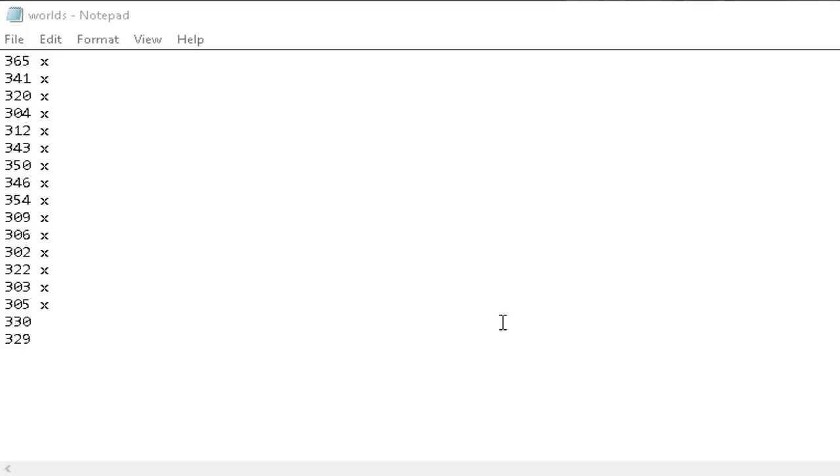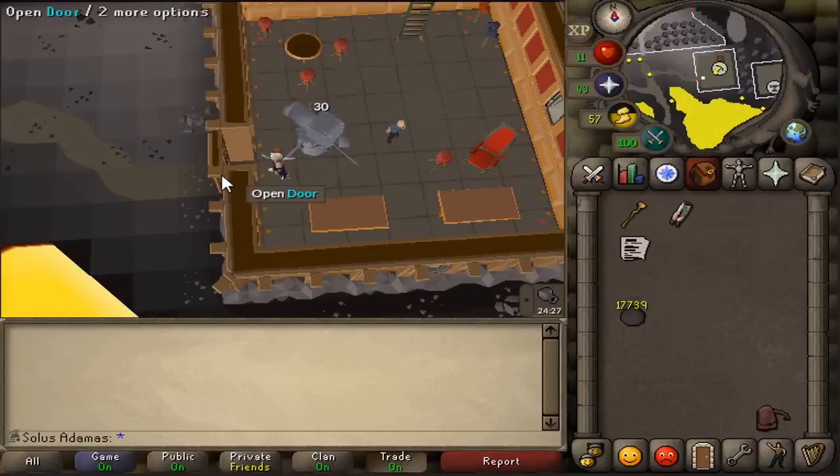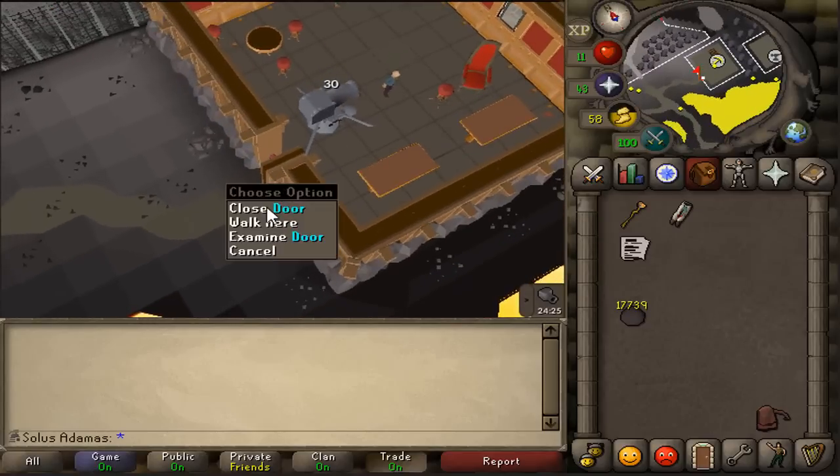This is a list that I used about 8 months ago. Because I don't know how the spawn system actually works, I don't know if this will still be valid, but you can try it out if you like. Once you have the intel, you can go to the location, set up your cannon, equip your range accuracy gear, and try to get in cover.